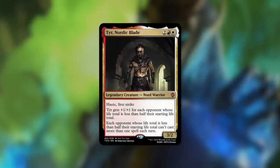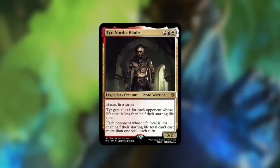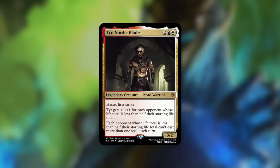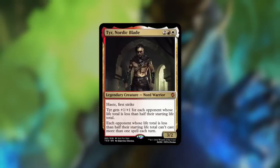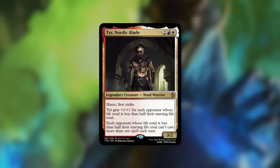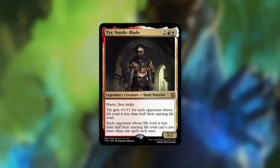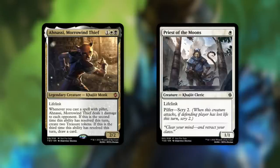Tyr Nordic Blade: a 3/2 Nord Warrior with haste and first strike costing two red white. It gets plus one/plus one for each opponent whose life total is less than half their starting life total. Each such opponent can't cast more than one spell each turn. At first this isn't doing much — just a 3/2 with haste and first strike — but once opponents get their life totals down, you're incentivized to attack aggressively. It grows bigger based on how many opponents are in that position, while also shutting them down to one spell per turn. A great Rule of Law-style design.